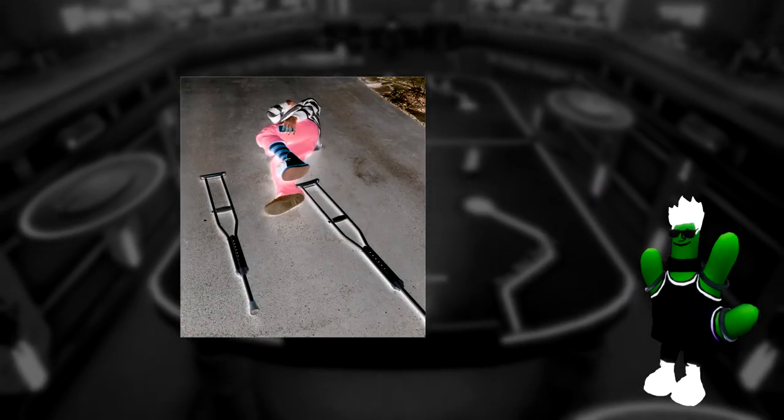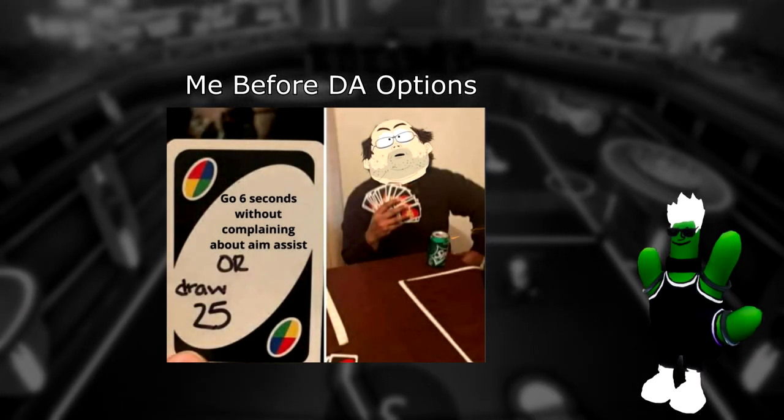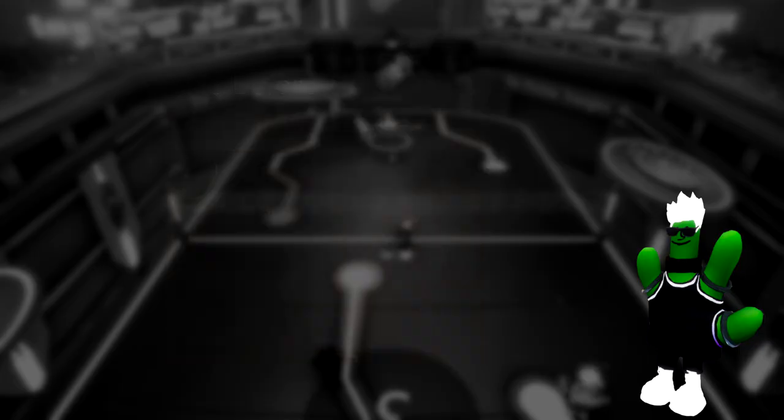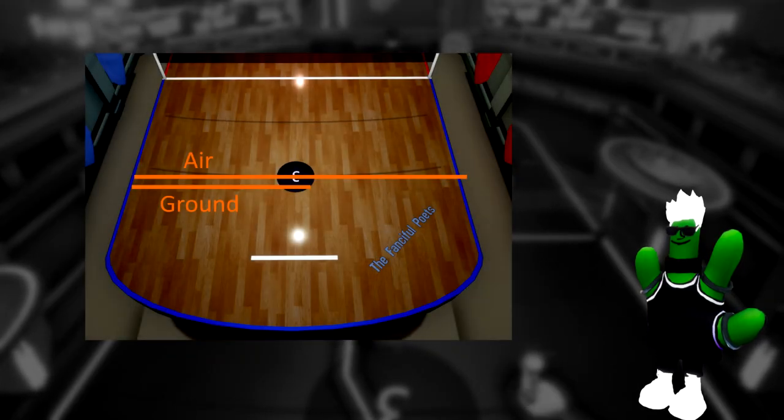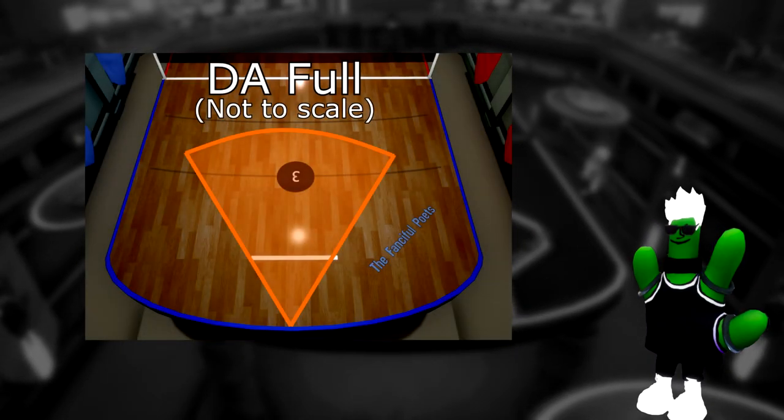As you get better, you'll want to take off some of the crutches that the game gives you in the form of its dive assist. Dive assist is an auto-aim add to the dive mechanic in the game — it will correct your input and send you straight at the ball. Air dives lock on at an even further distance than standing on the ground. Dive assist full is a super long cone.